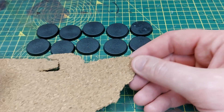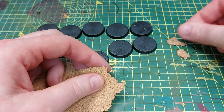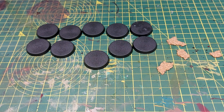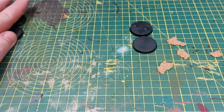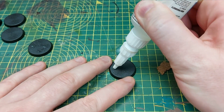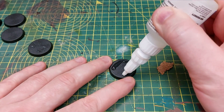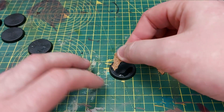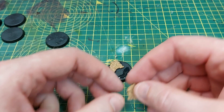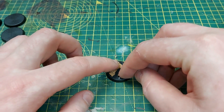Before we show the finished models, it's time for the bases. I'm using some cork - I'm just going to rip it up into small pieces and create a small ridge or pool on all of my bases, so I can make what looks like a fluorescent green water pool. I'm using super glue to glue all of the cork in a semicircle around the edges of the base before building it up with astra granite.